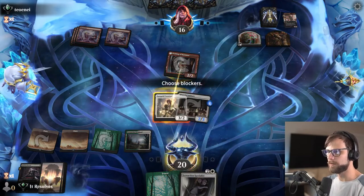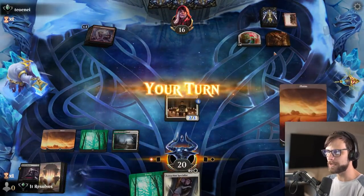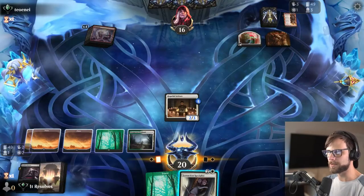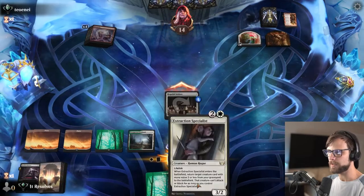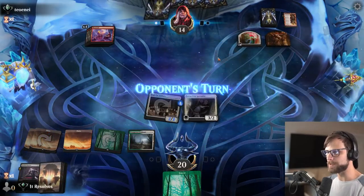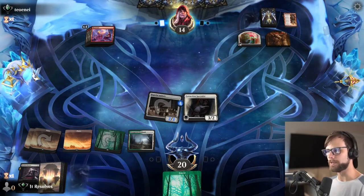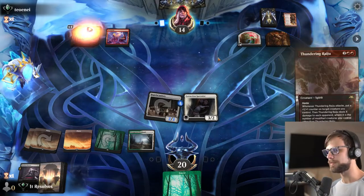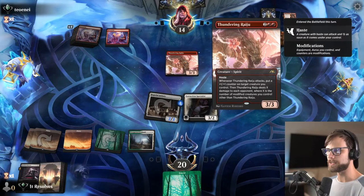So I think we definitely just go ahead and kill that before it can really do too much. I think we can actually pretty freely block, and while we won't get it back with the Extraction Specialist, they have basically nothing on board. Unfortunately, we don't have a great start here either, which is not ideal, but it's fine. Go ahead and attack in — I'll just drop this down because we do want to keep progressing the board, and if they only have a single Burn Spell, we don't really want to lose all of our momentum due to that.